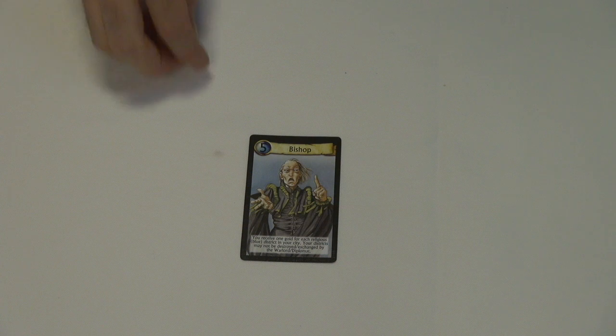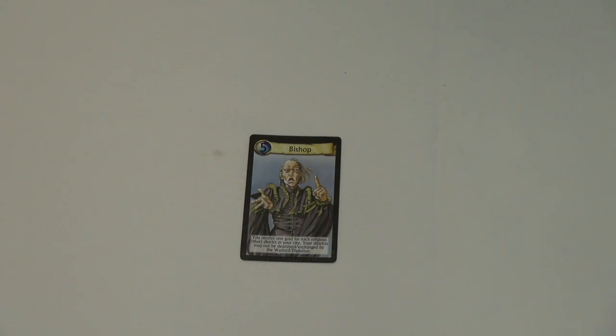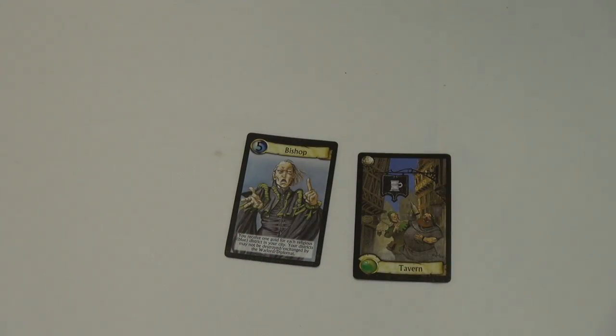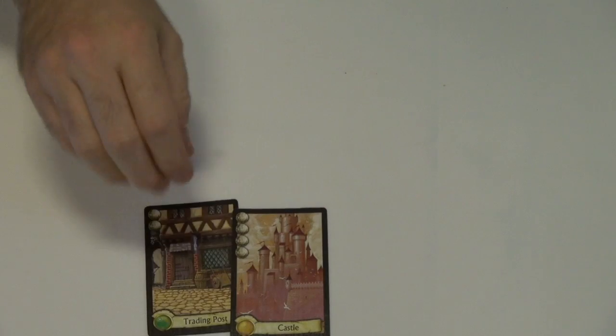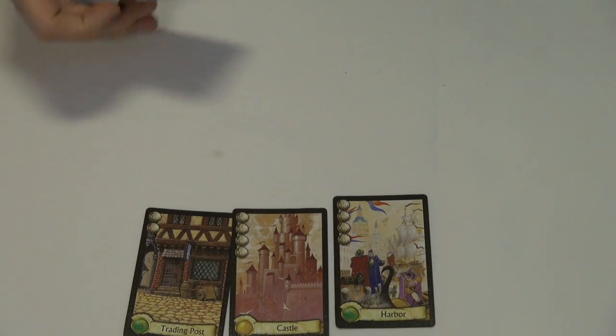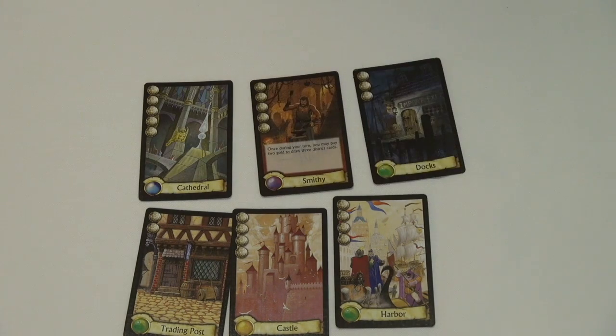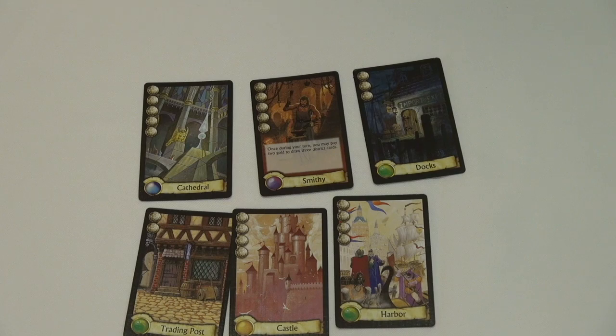In order, each player may do an action to take two coins, or to draw two cards, selecting one and placing the other on the bottom of the deck. The player may then choose to build a district by paying the cost of the card indicated on the left hand side. When a player has 8 districts, it triggers the end of the game, and each player may finish their turn before scoring. The player with the most gold pieces on their combined districts wins. With three simple steps, the game is incredibly easy to play, and you can usually pick it up within the first 10 minutes. By the end of round one, everyone's pretty on board with what they're doing.